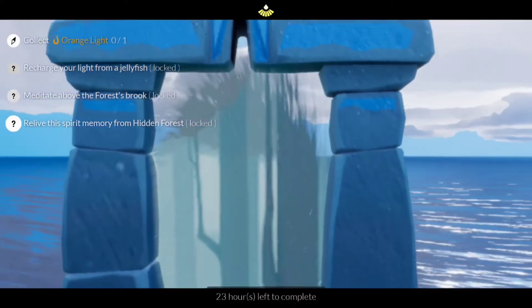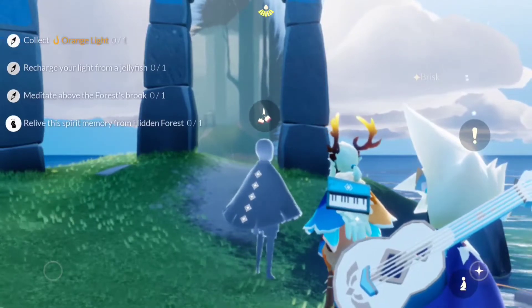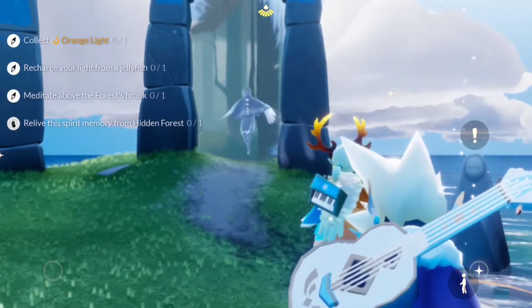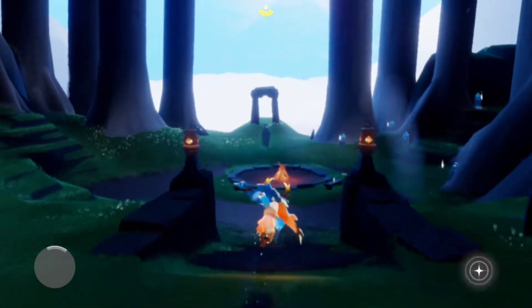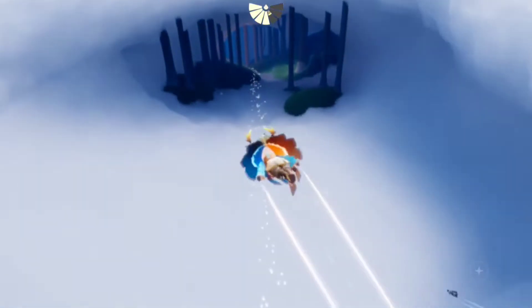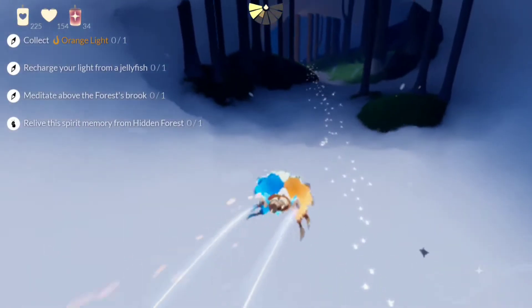In our daily quest today, we have to collect an orange light, recharge your light from a jellyfish, meditate above the forest brook, and then we'll leave the spirit memory. Two of the quests can be located in the forest brook area, and the other two can be done in the broken bridge area.